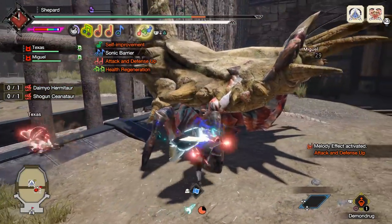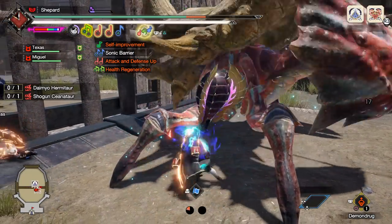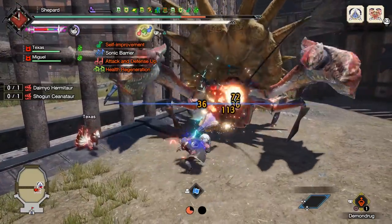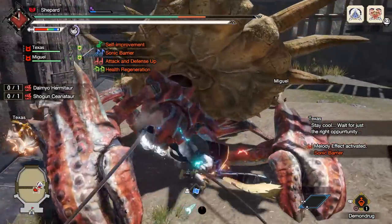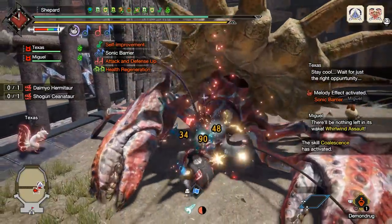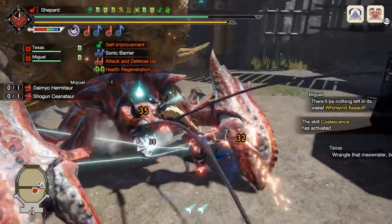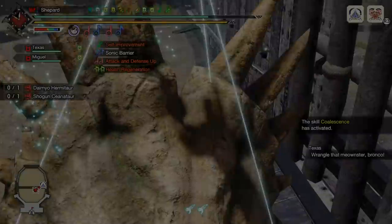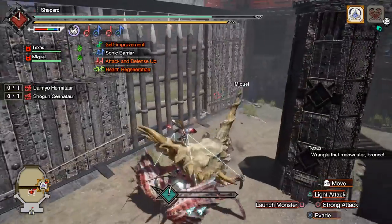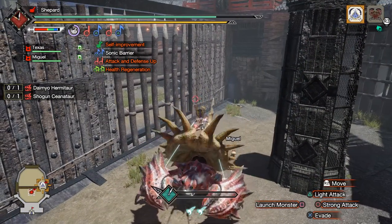Waiting here — probably should have brought Sonic Bombs but this will be fine. The most amazingly timed Daimyo Hermitaur dunk in the history of humanity. We're doing that one combo to try and use as much sharpness as possible so we can get into purple and activate Grinder when we get a chance — it's also good for hitting his head directly in front of us.